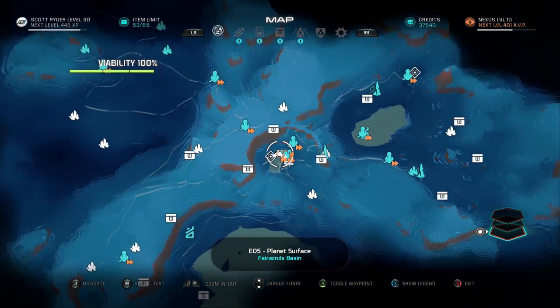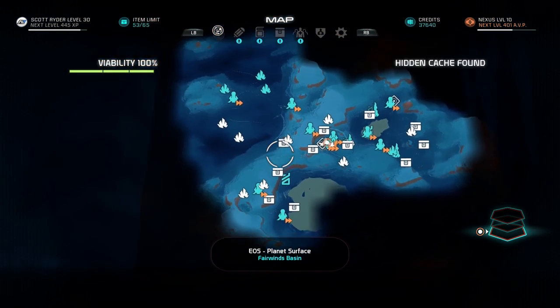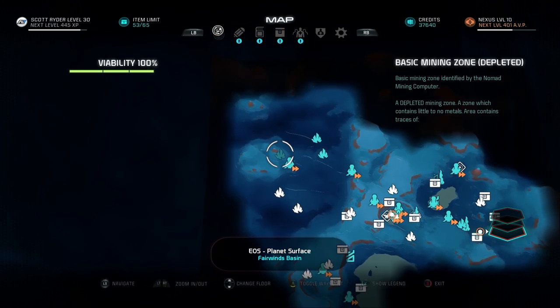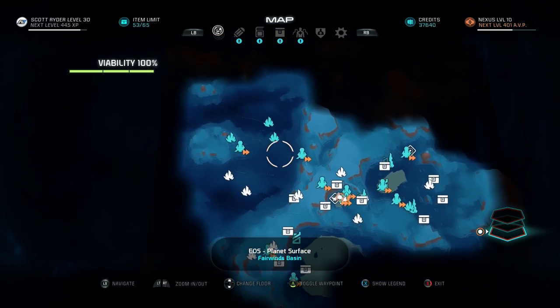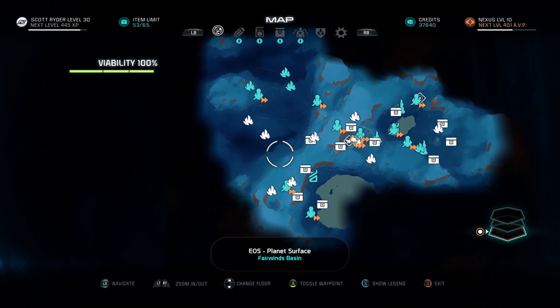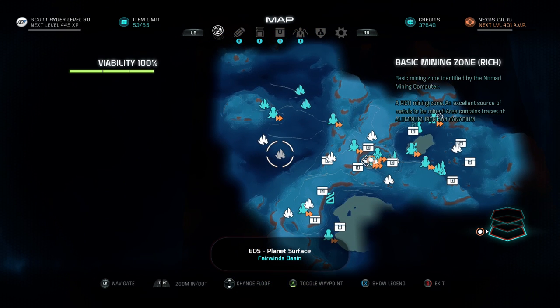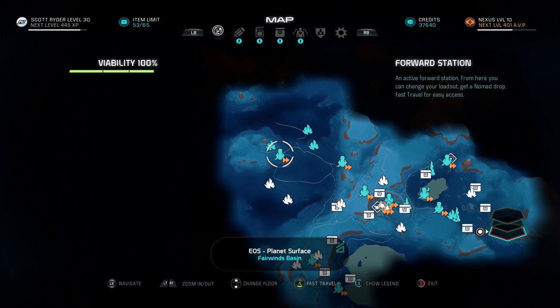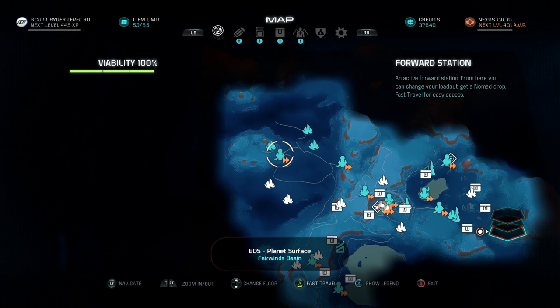On the explorable planets, you'll unlock forward stations. As you explore more of the planet, you'll get these forward stations — you'll be able to change your loadout, spawn your Nomad, all of these things. But they also serve the function of unlocking mining zones that will appear on your map. Taking a look at the map, this is EOS and all of the forward stations and different mining zones that you can go to and mine for resources.